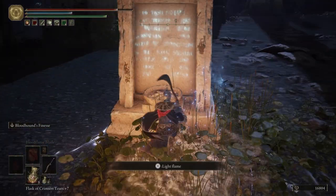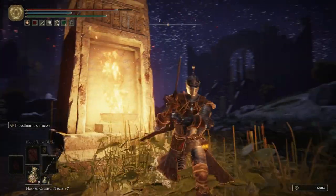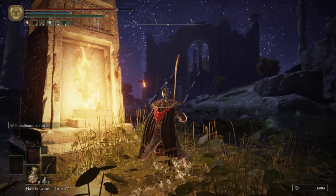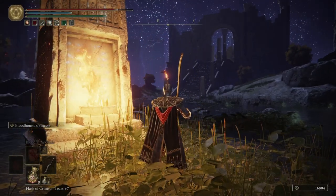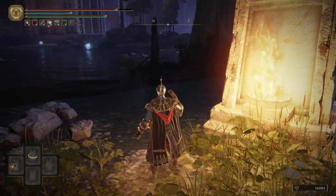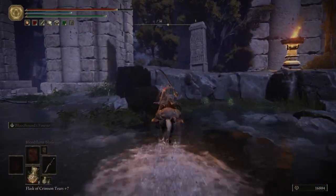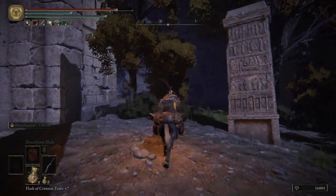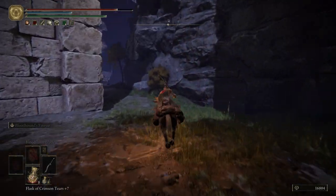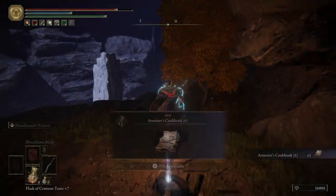We're going to light this brazier real fast. So this is one of eight - we have seven more to get. We're going to be lighting these braziers that'll light all those torches. Now let's hop on Torrent. We're going to go west and grab ourselves a cookbook. There are a couple enemies over here, but you should be able to grab the cookbook no problem.